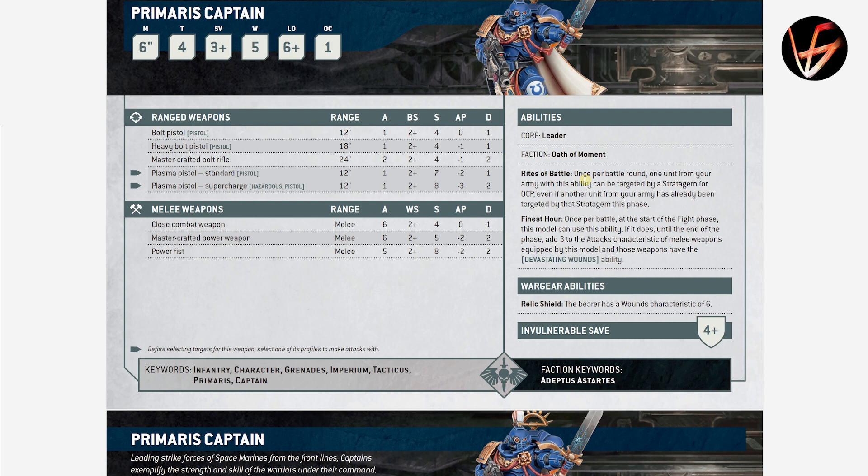The Primaris Captain is also OPSEC 1, which is nice for all the characters. He has Rites of Battle — every Captain gets this ability — once per battle round, one unit from the army with this ability can be targeted by a stratagem for zero command points, even if another unit has already been targeted by the stratagem this phase. That means you can use a stratagem for a unit for free, which is very nice. A relic shield bearer has a wounds characteristic of 6, so shields are not that interesting. Stats are pretty predictable — just one less AP on the power weapons. Finest Hour is a nice ability, allowing you to get 3 extra attacks and Devastating Wounds, which is strong. Once per battle.